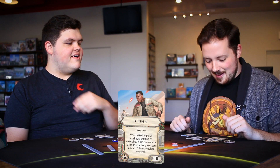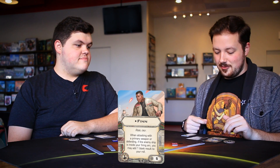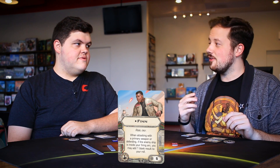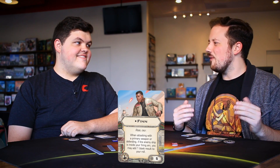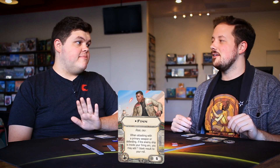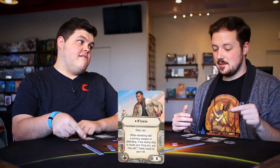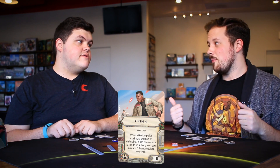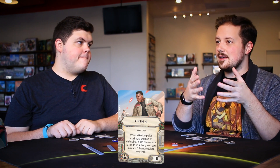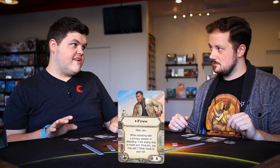Let's talk about the Finn crew. Five points for a crew slot, rebel only. When attacking with a primary weapon or defending, if the enemy ship is inside your firing arc, you may add a blank result to your roll. So as long as they're in your arc, on offense or defense, you get an extra blank die. When you add a result to a roll, you actually add a literal die. So with Rey, if you're in arc you're essentially a four-die primary Falcon.